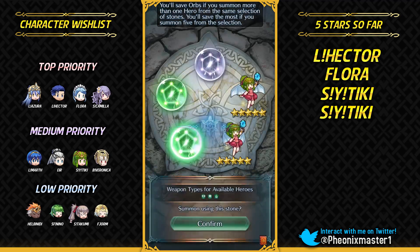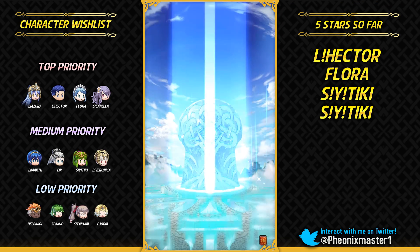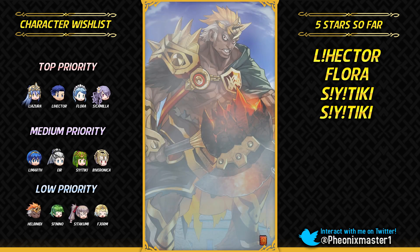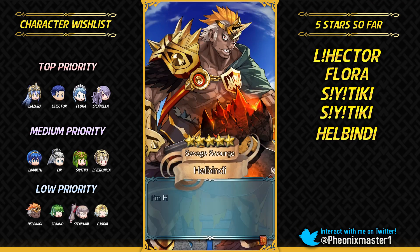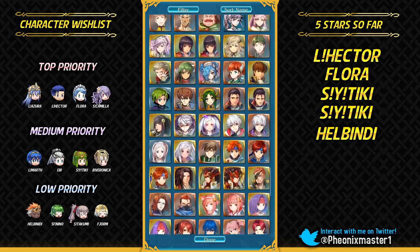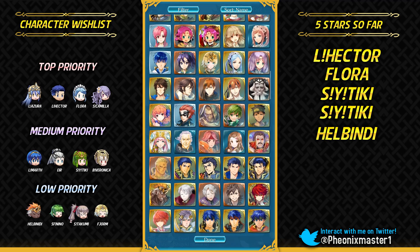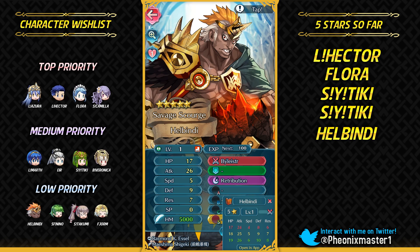Really curious to see if I can get a third five-star unit in this batch — I did get three five-star units in my Christmas summoning video. Pushing for it — I'm gonna get my third five-star. What is this? Third five-star unit in a row? It's Helbindi! What are you doing here? Poor Helbindi didn't even get the chance of celebrating New Year's with the Book Two OCs — I feel really bad for him, he's one of the best OCs. I'm not really too sure why they just excluded him. Plus attack, minus HP — that's a fantastic IV Helbindi! The one I've got right now is completely neutral IVs.